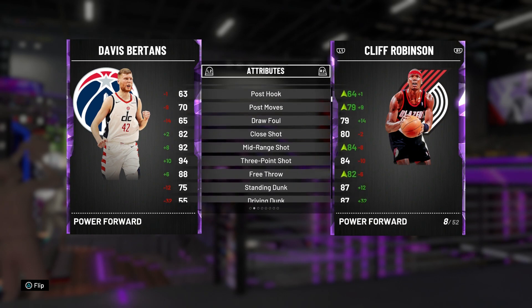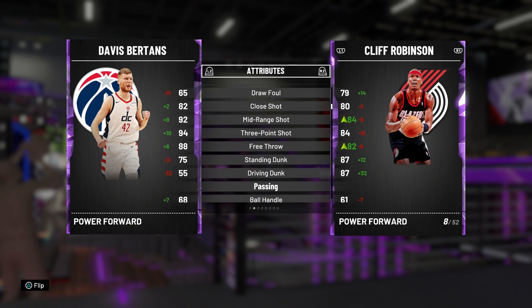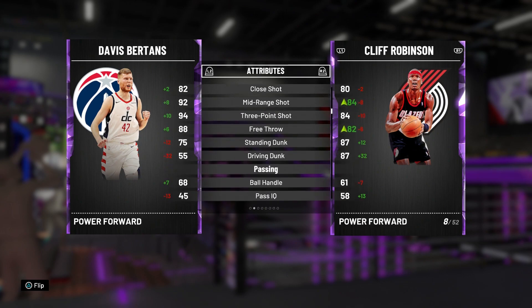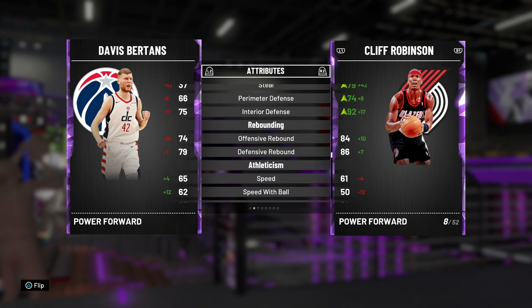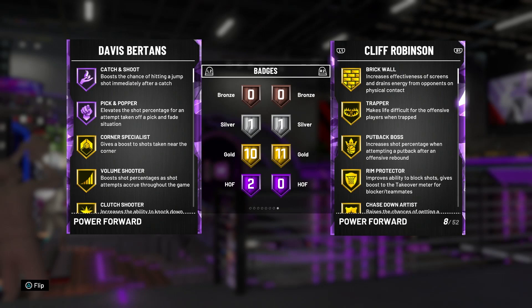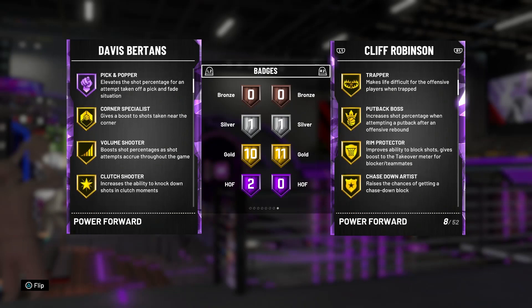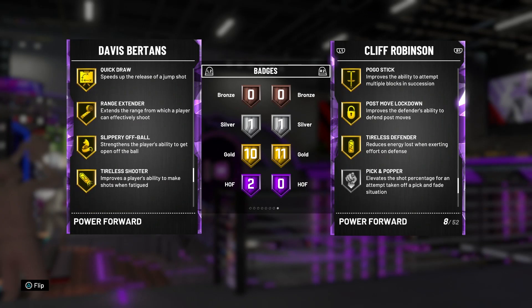Davis Bertans has post fade 84, post hook 82, close shot 92, mid-range 94, three-point 94 — he's another stretch big. With a coach that three-pointer goes up to potentially 98 or 99. Free throw 88. He's not really athletic though — dunking is nothing crazy, defense is bad, rebounding is bad. But he has Catch and Shoot on Hall of Fame, Pick and Popper, and 10 gold badges: Corner Specialist, Volume Shooter, Clutch Shooter, Flexible Release, Green Machine, Hot Zone Hunter, Quick Draw, Range Extender, Slippery Off Ball, Tireless Shooter. He also has Steady Shooter on silver.